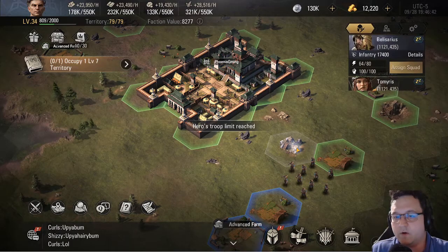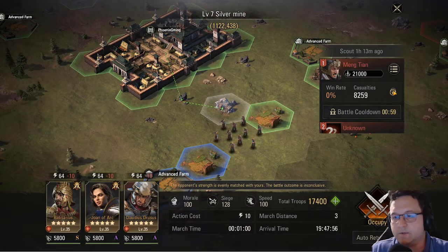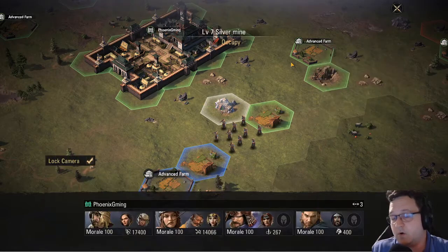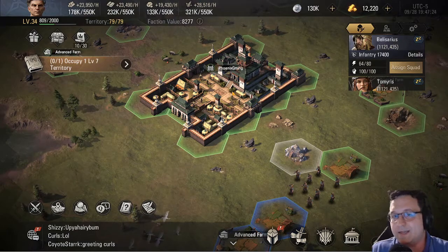And so if we go back and say I want to occupy that tile and do the battle estimate again, now it just says it's a stalemate, which means neither side has a troop-type advantage. Long story short, you really want to take advantage of scouting and then swapping your army to the type of troop that counters the troop that's defending that tile. That way, most of the time — pretty much all the time actually — you can be fighting an advantageous fight in terms of the troop-type matchups.